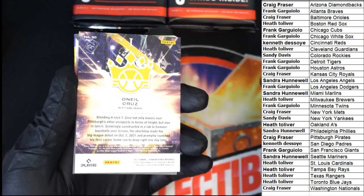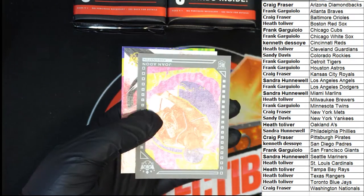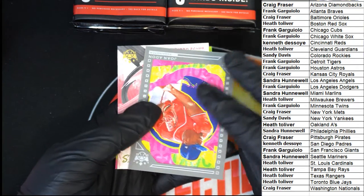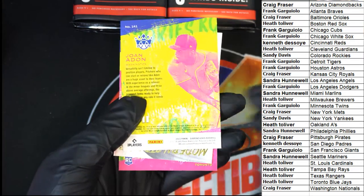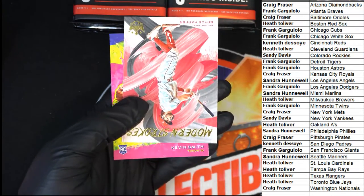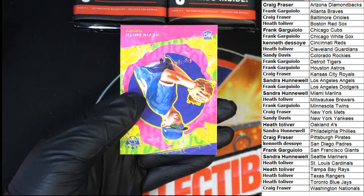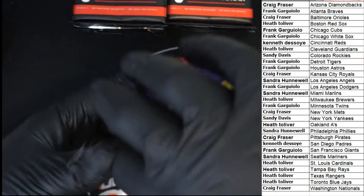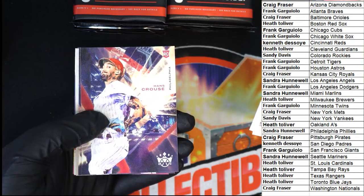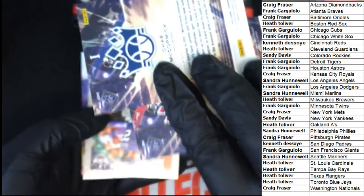It's a level one. It's a nice one. Nice O'Neal Cruz — another nice rookie card here. Nice Bryce Harper. Nice Bryce Harper. Some nice level one rookies.